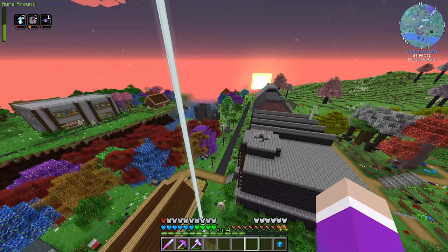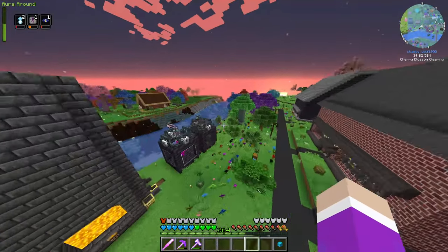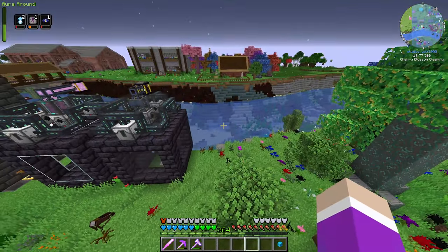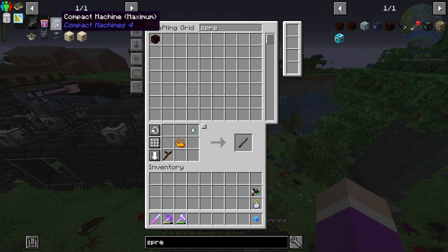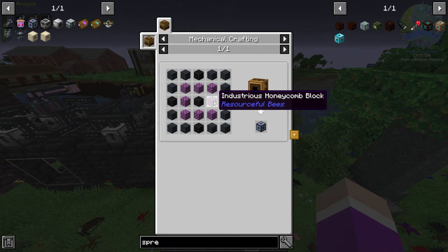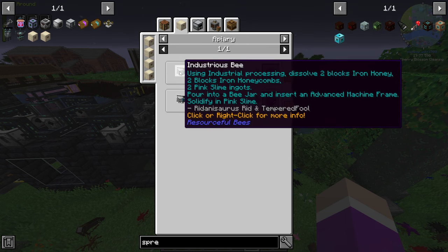What we're doing is setting up a nether star farm over here. I was going to put it inside a compact machine, but I decided not to do that yet for two reasons. One is we don't have the ingredients to make a compact machine — if I'm going to do it, I want to do it in the maximum size one, which is going to require industrious honeycomb, which we do not have because we don't have ourselves an industrious bee.